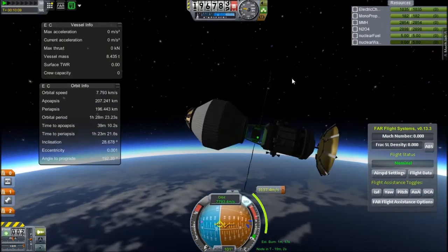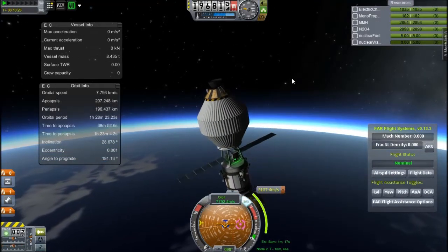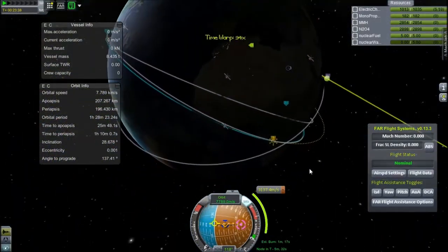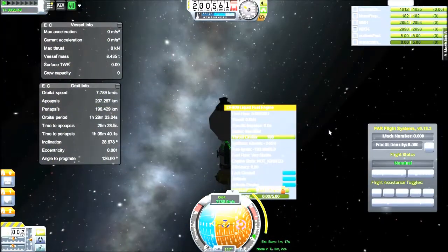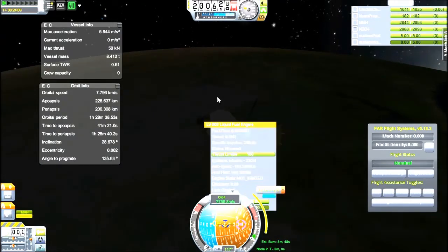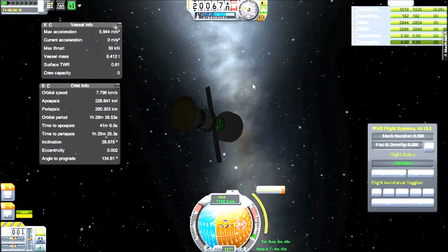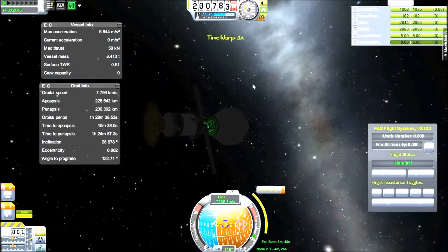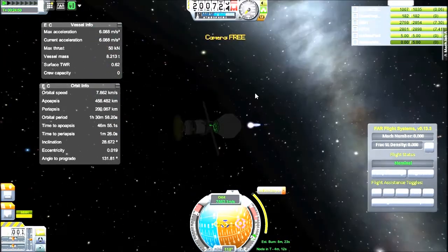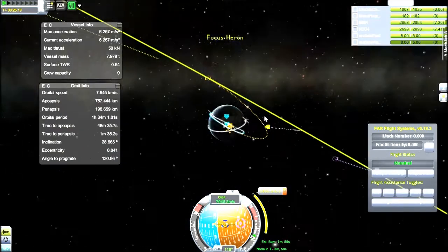I'm going to be landing things on it because I want to do more stuff with the moon. I did rescaled carbon project moon and I want to do more things, so I'll probably do another moon mission - a more perfect one. We have to perform the burn on the dark side, which is annoying. I'll brighten it - I do most of it in the map view anyway, so it shouldn't be that bad.